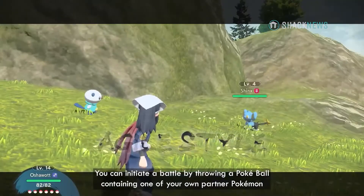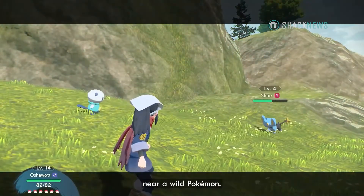You can initiate a battle by throwing a Poké Ball containing one of your own partner Pokémon near a wild Pokémon.